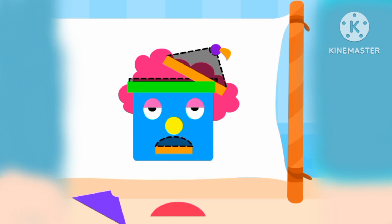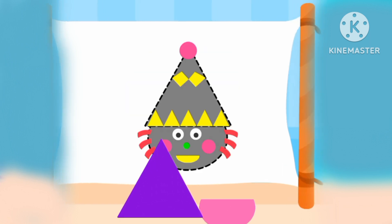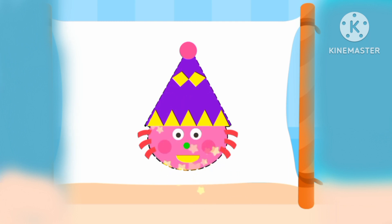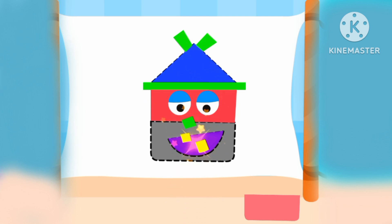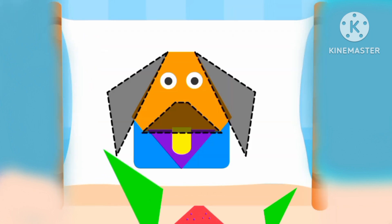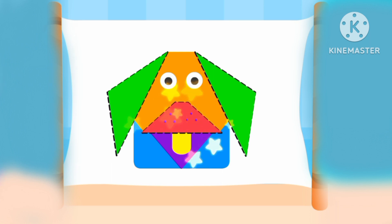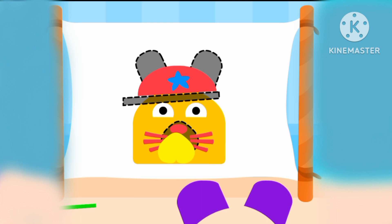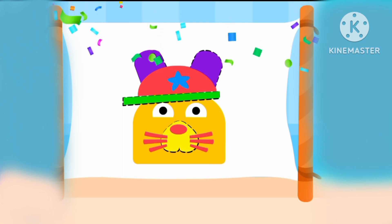Blue, green, rectangle. Triangle. Semicircle, triangle, semicircle. A triangle. Semicircle. Rectangle, rectangle, semicircle, rectangle. Triangle, triangle, triangle, red triangle. Rectangle, heart. And rectangle.